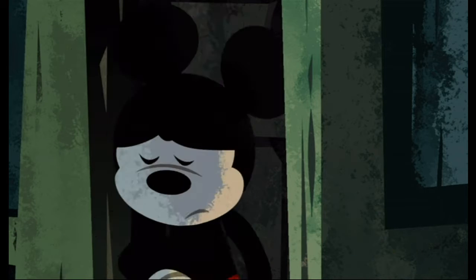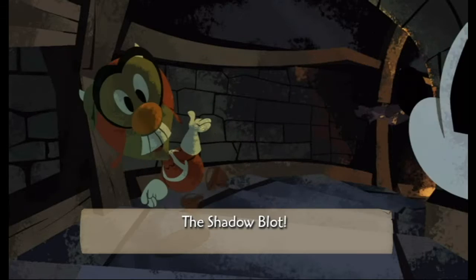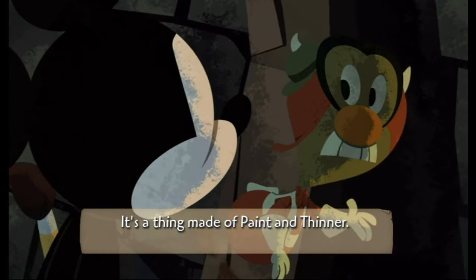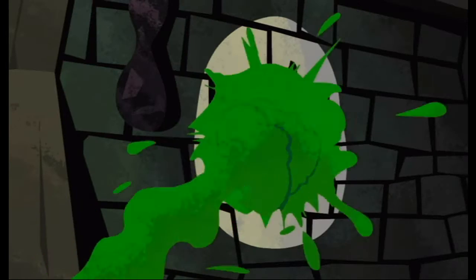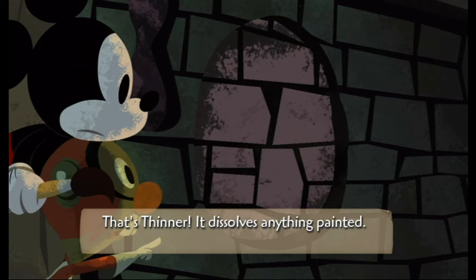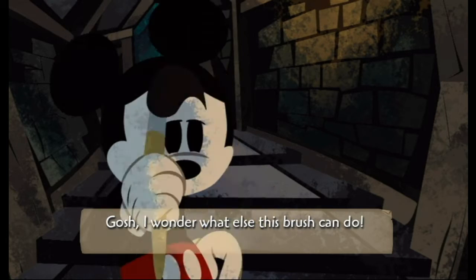I have to get back home. I got pulled into this place by that ink monster — the shadow blot, that's his name. It's a place made of paint and thinner. The blot seemed awfully scared of this — I think it was a brush. That thinner dissolves anything painted. I wonder what else this brush can do.